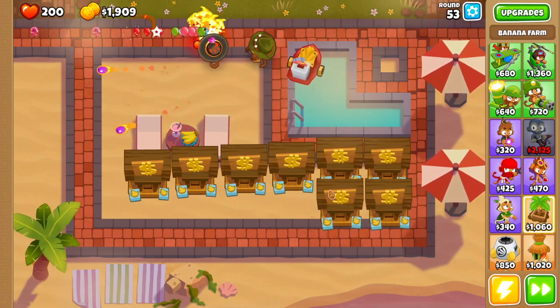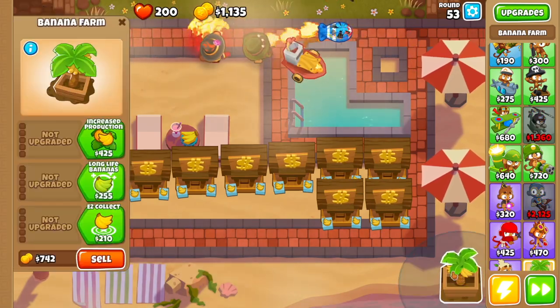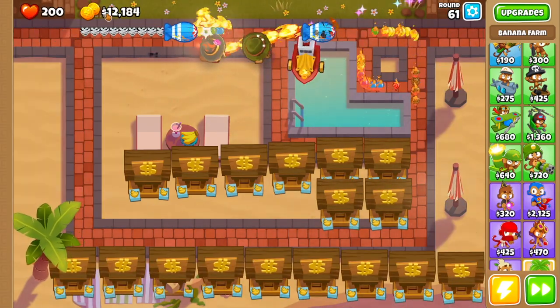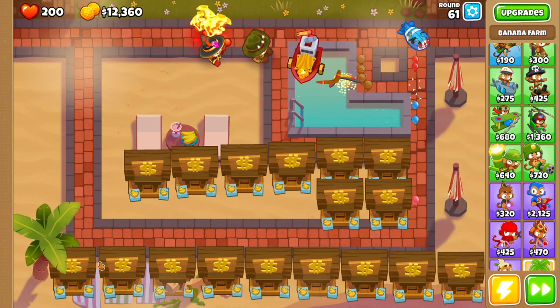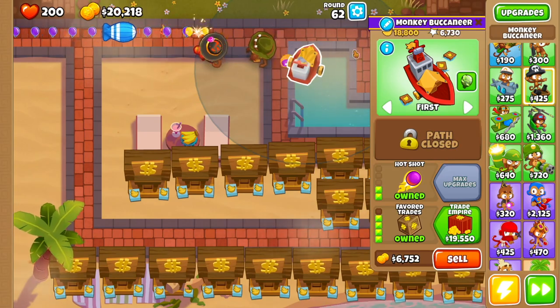We're gonna keep building banana farms right here — just keep clicking as soon as you can and keep going. I made the mistake of going lower so I can only fit this many here; no problem, we're gonna keep building them right here in the corner. By round 61 you're gonna have around 12k.